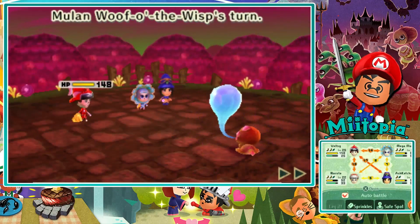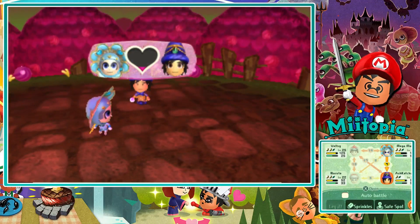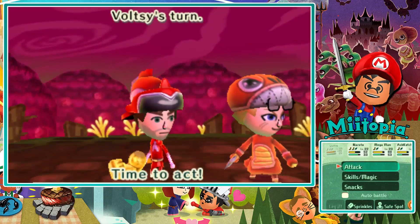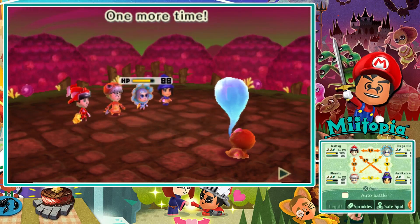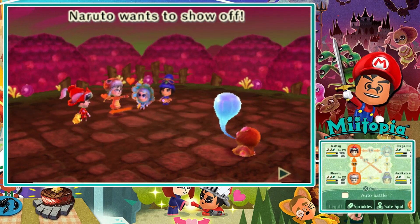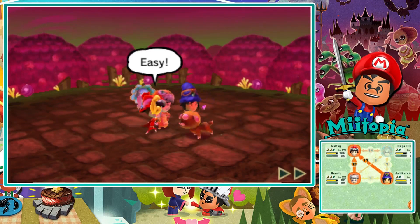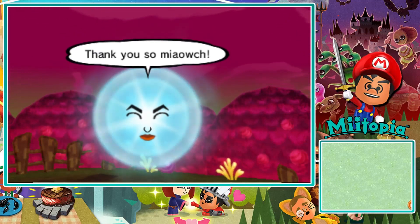Back to normal. I knew the sneak attack was coming. Double helping of Mega Fire too — it's so close to death. Oh, she healed up. This should finish her off — hopefully. Double helping as well. Nice, there we go — and the dog is free. And Mulan's face has returned!